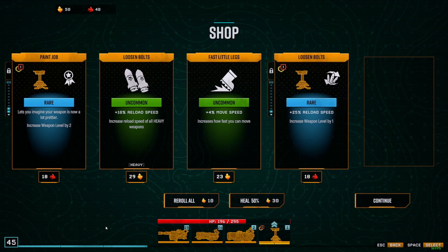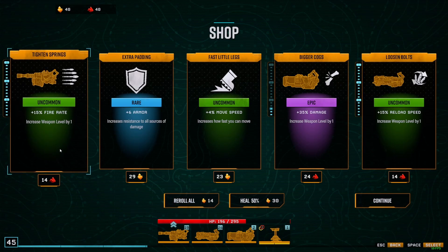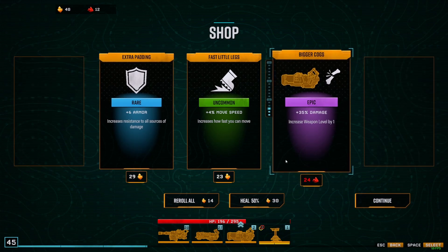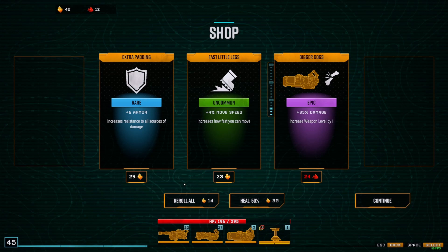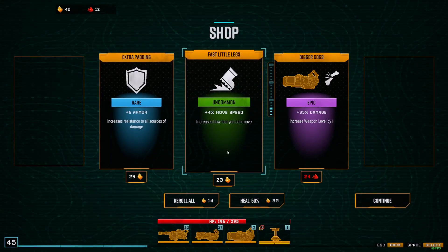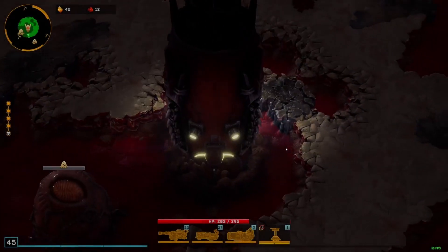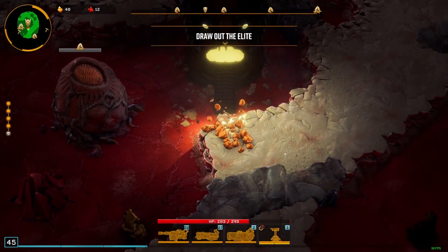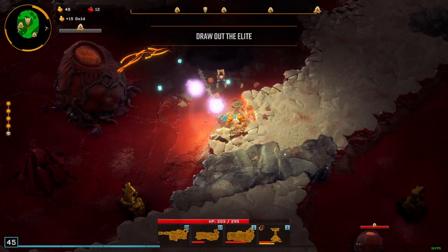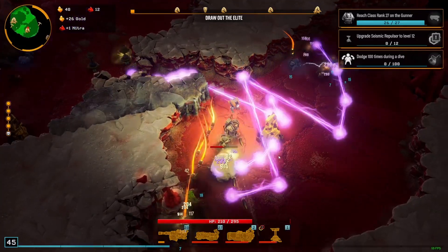Reload speed, reload speed, level 26. Here's fire rate for the Mordecai and reload speed again for the plasma cutter — I think that's it. Should I heal once more? I have the gold-tipped bullets which means 8% damage. I'll just leave it like that and loot the gold for the additional damage, and HP.